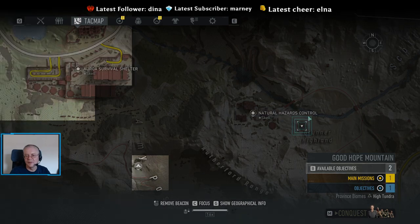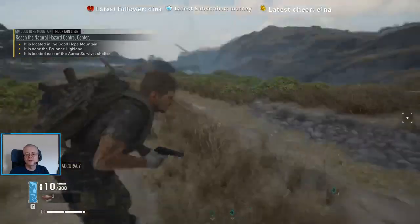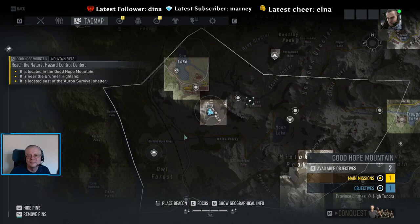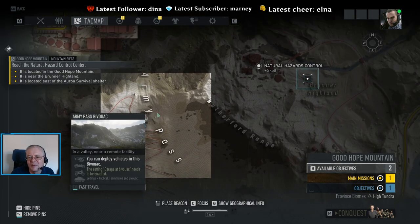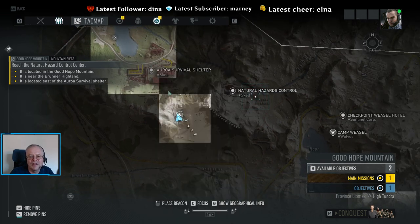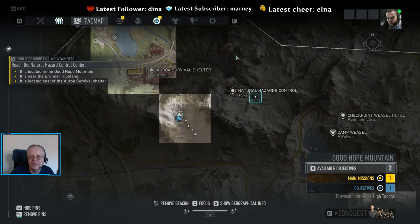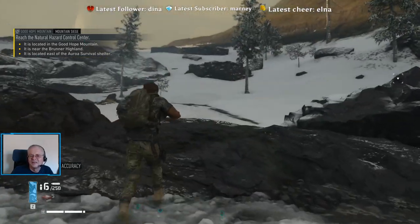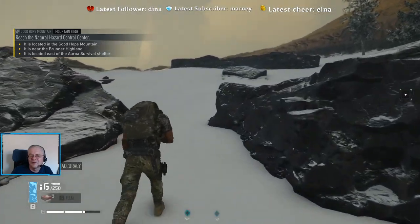Somewhere in this area — put the marker down. We'll get back to our helicopter, hopefully the helicopter is still there. Map. So we're here. We aren't that far away; it does appear to be uphill. But this is actually a good location for both where we need to wind up and the intermediate location. So away we go.